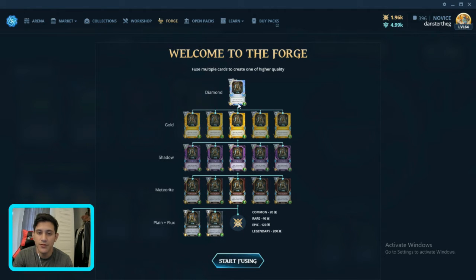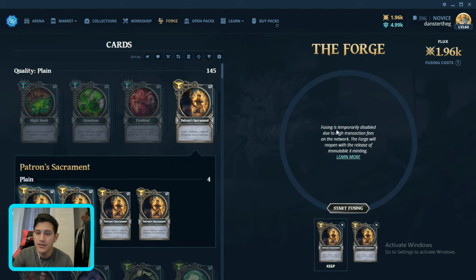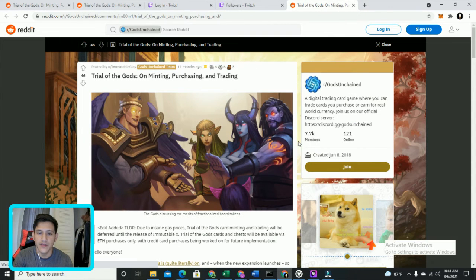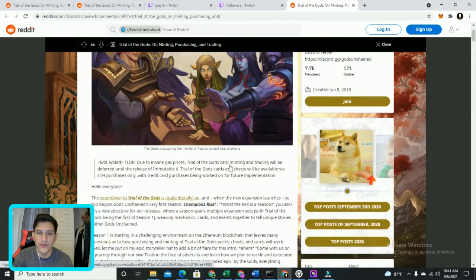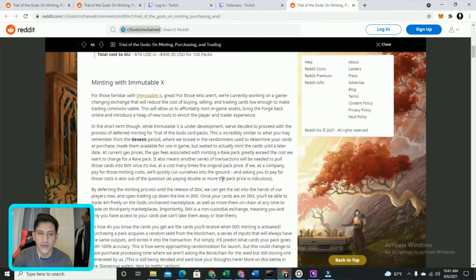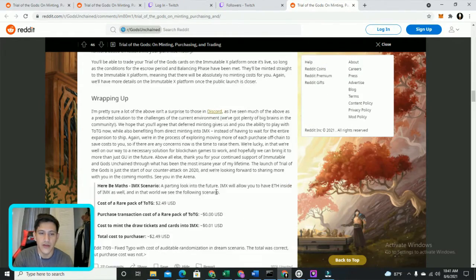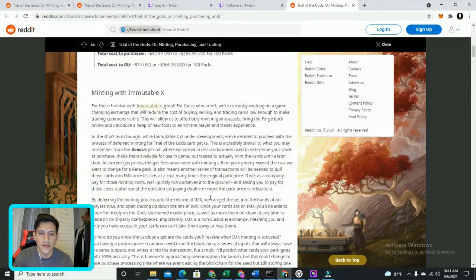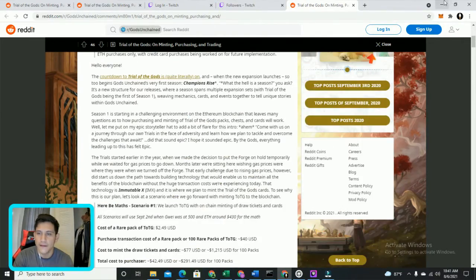So here you can see the tier list: two plain cards equals one meteorite, five meteorites equals one shadow, five shadows equals one gold, five gold equals one diamond. This is not available as of now, but if you want to learn more about the upcoming update, you can click on the link that says 'learn more' to see more details about fusing.